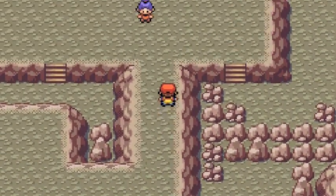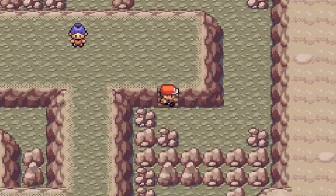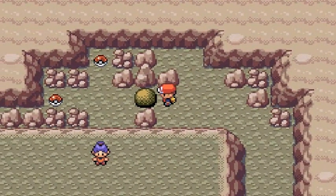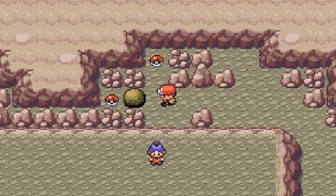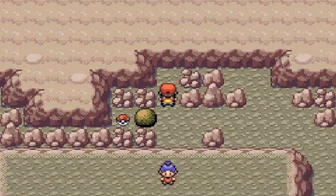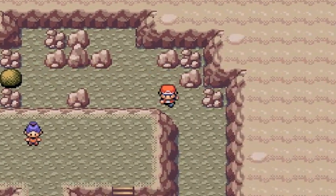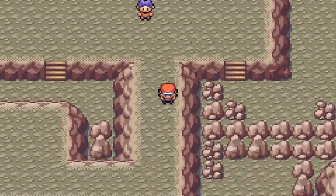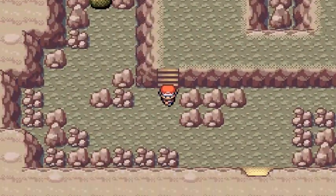Now you will be finding some strong trainers right here, so before you do that go ahead and grab some of the items. You have a decision to make - you either get the left side or the top side. I'm going to get the top side first, go outside, and then grab it. Here's TM02 which is Dragon Claw, which I'll be giving to Godzilla. I think the other one is a Rare Candy - could be wrong.